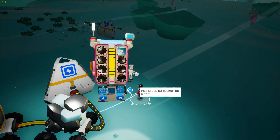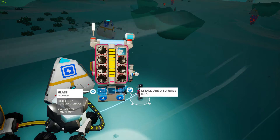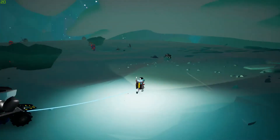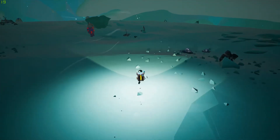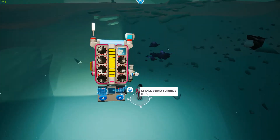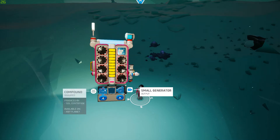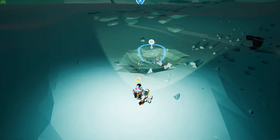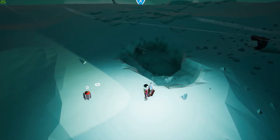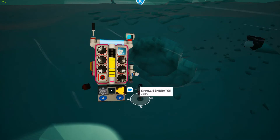A solar and a copper, or a small generator and a glass. I haven't got any glass with me. I'm going to have to come back - I'll have a quick look around. What do I need for a small generator? A small generator needs compound. So let's pull out a compound, pull out one of those, shove one of those in, and make that generator.